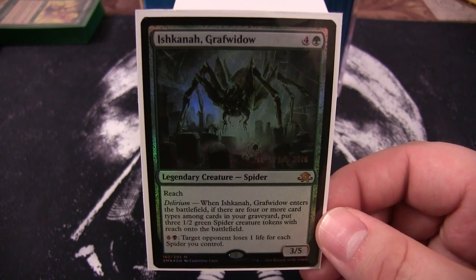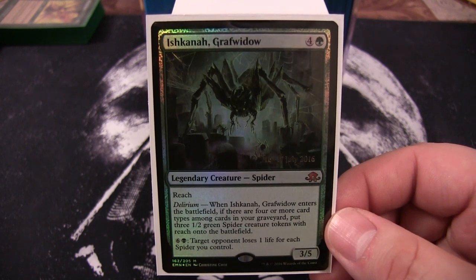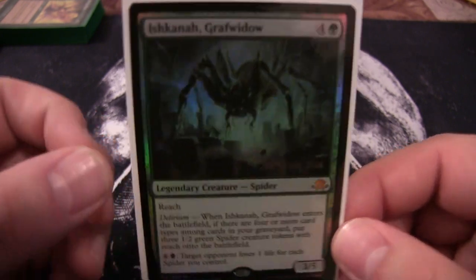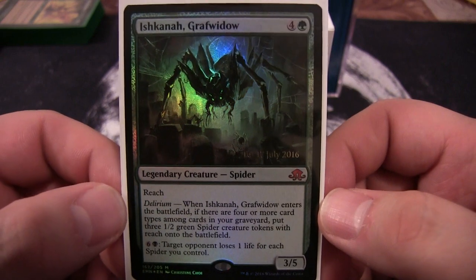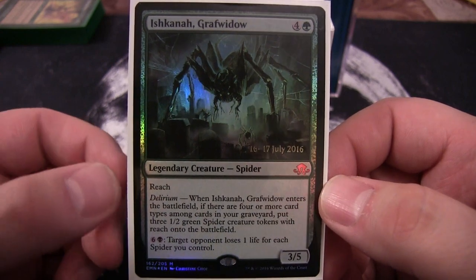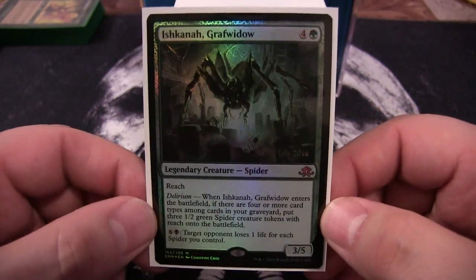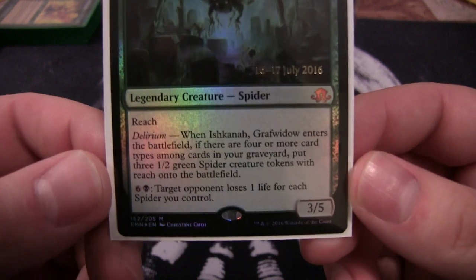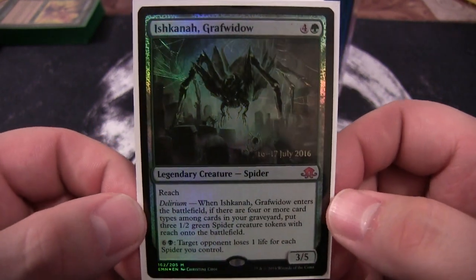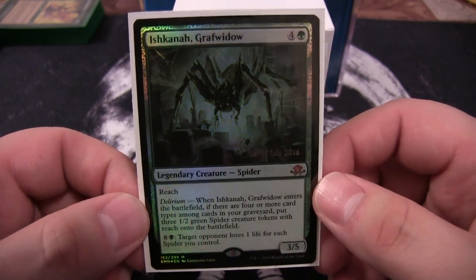Ishkana is a five-cost 3/5 legendary spider — the very first legendary spider in Magic's history, which is part of what drew me to it. I love building tribal decks, so this is a tribal spider deck. She's a 3/5 with reach and delirium: when she enters the battlefield, if there are four or more card types among cards in your graveyard, you put three 1/2 green spider creature tokens with reach onto the battlefield.